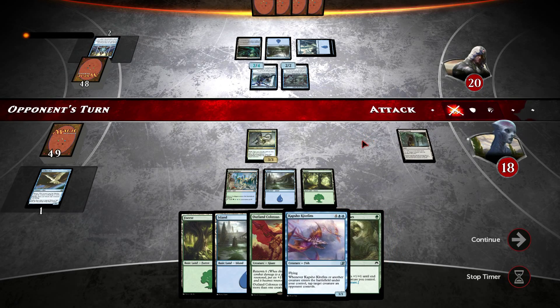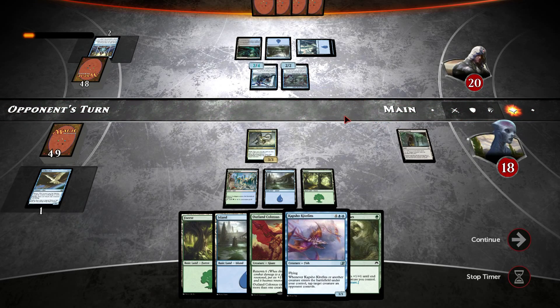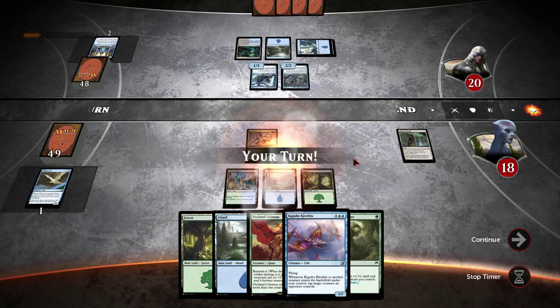So is he going to swing? I could just kill his Harbinger at the time — depends on what he swings with. No, he decided not to swing this turn, interestingly enough. So what is he waiting for? He's done nothing, okay, interesting.